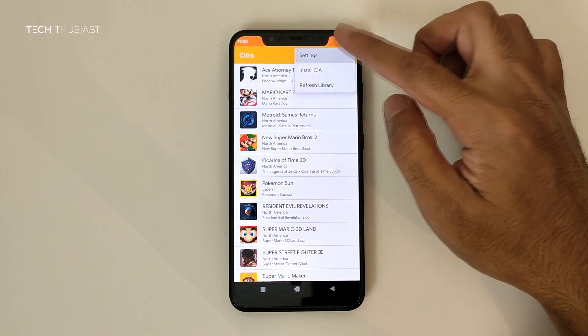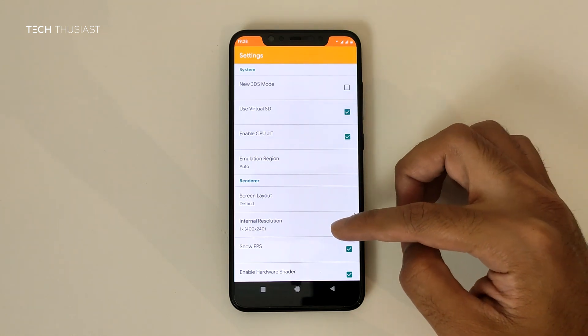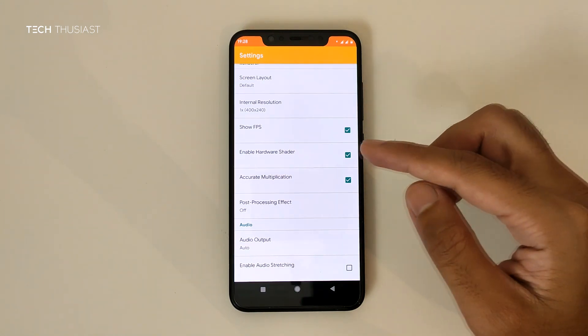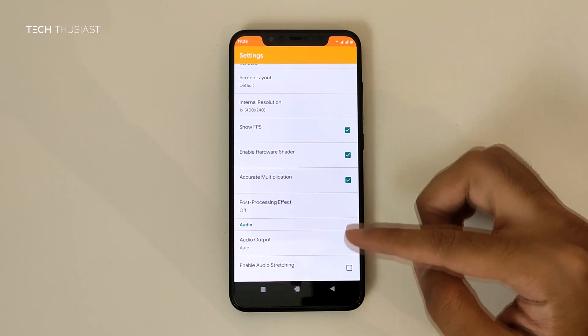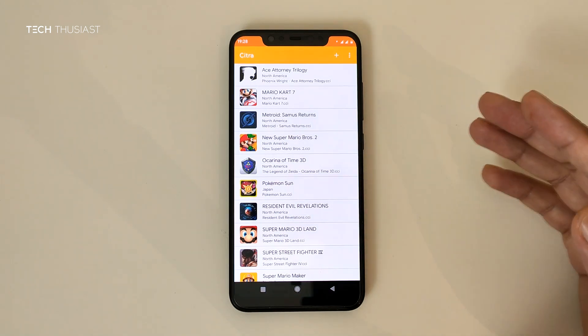So what we're gonna do is go into settings. As you can see here, the new option is to enable CPU JIT. If you scroll down there are no other new options here, but for Pokemon games you're gonna have to uncheck the accurate multiplication. I'm using the Xiaomi Mi 8 with the Snapdragon 845, so you can see the difference in performance compared to a Snapdragon 855 device.